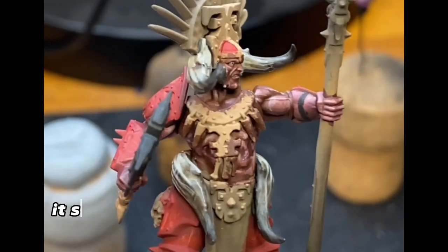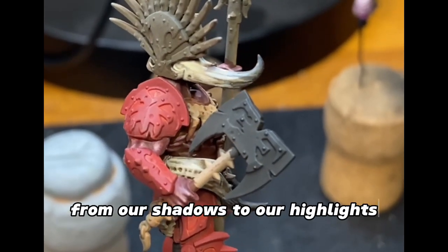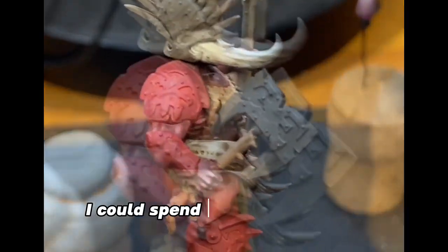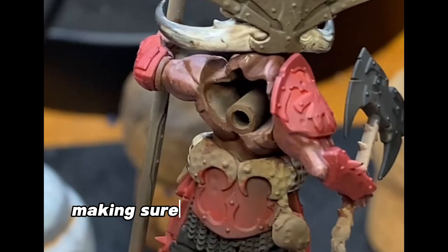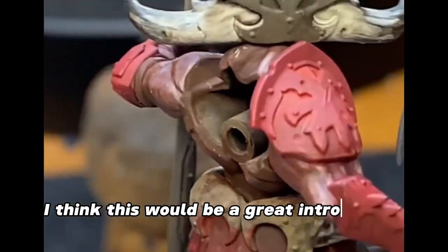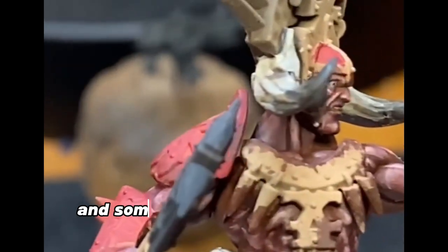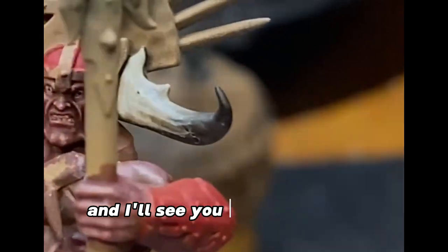Now that I'm all finished, it should be looking something like this. We've got some nice transitions from our shadows to our highlights, and it's looking pretty good. I could spend a really long time fussing about all of the transitions making sure they're really smooth, but if you just wanted to give this a go, I think this would be a great introduction into some more volumetric highlighting and some more technical painting. Anyway guys, I hope you all enjoyed, and I'll see you in the next one.